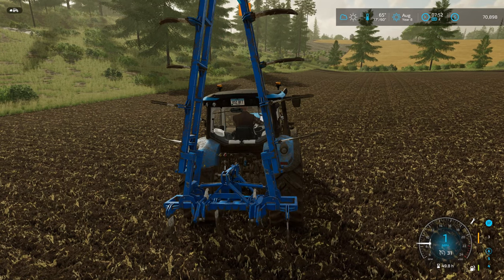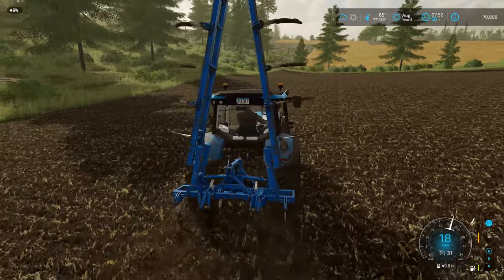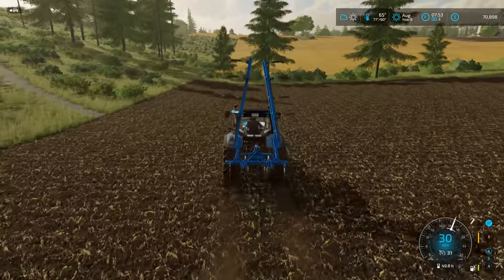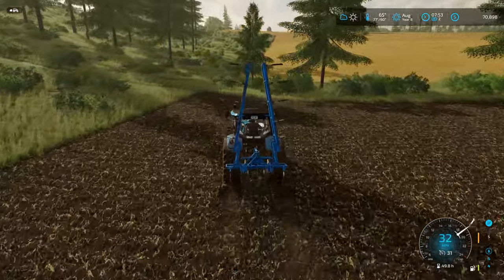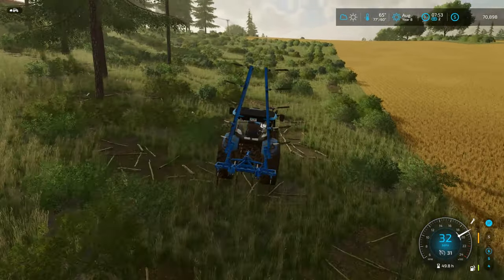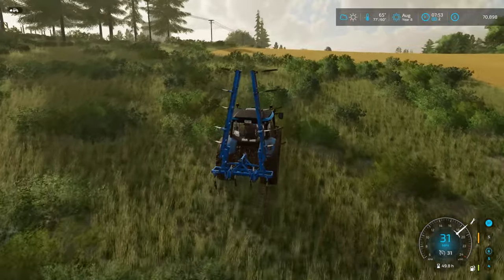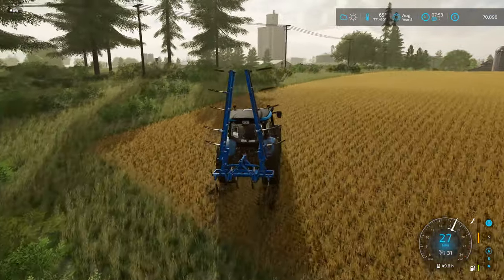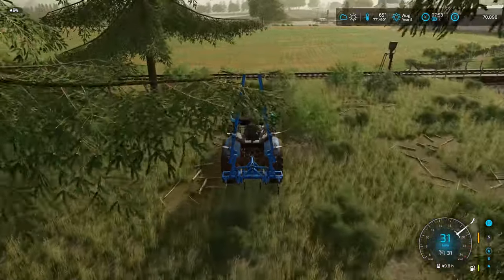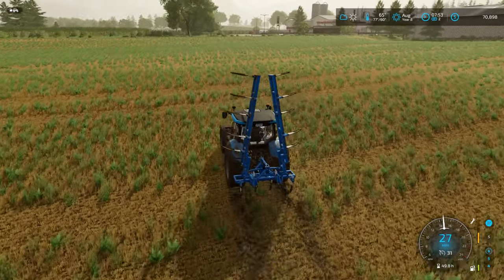Field 42 should be this weird-shaped field down here — it is. It's just weird because of the shape, but otherwise it's perfectly normal. We'll take the road that goes under the overpass — there goes the train again. Since the train just went through and we know we're good, we'll cut right across here. This is our field right here.